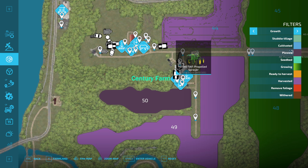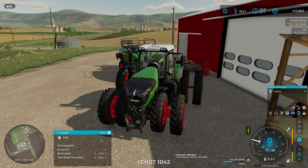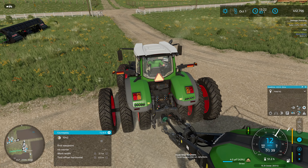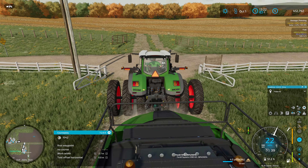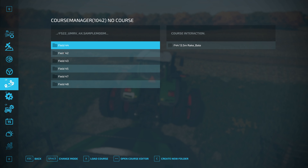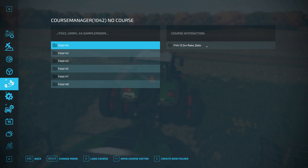Let's go grab the baling tractor — our Fendt 1042 with triples on the back. We'll start in the field right across the road. I should have a CoursePlay course for this one. Checking — that's field 44, 13.5-meter rake, load and activate.